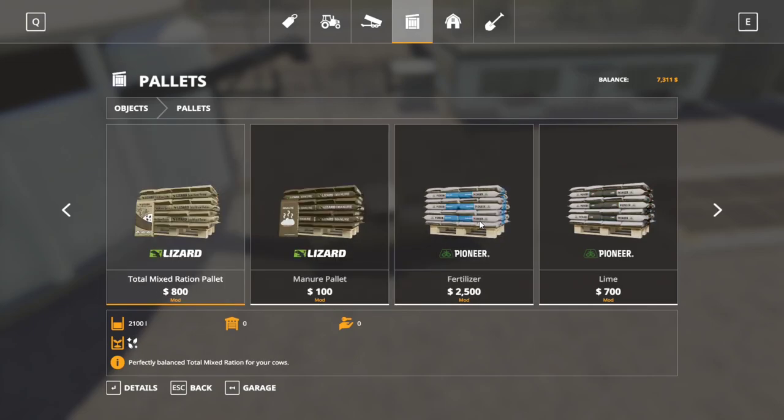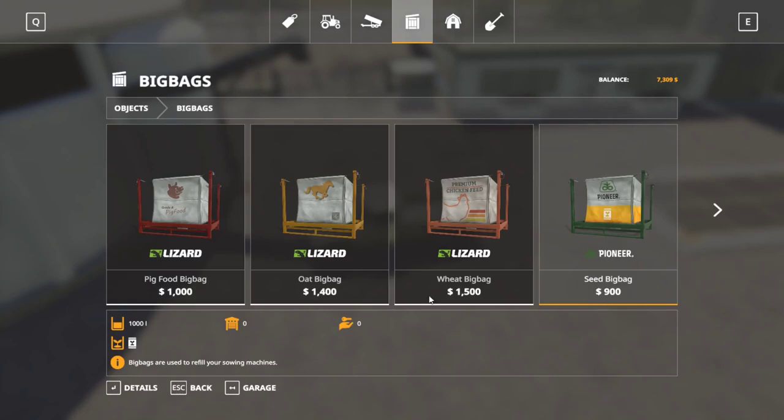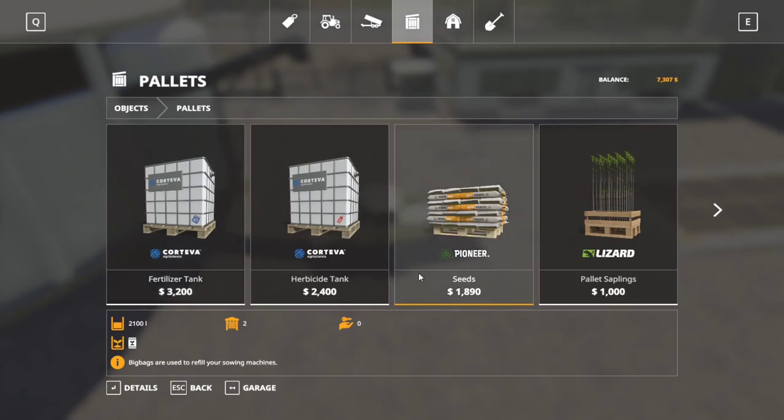Moving on to seeds: in big bags it's $900 per 1,000 liters, and in pallets it's also $900 per thousand — the same price, which makes sense as these are both in-game items. However, if you buy seeds in bulk from the sell point, it is $1,800 per thousand — literally twice the price. So the cheapest way to buy seeds is from the store, period.